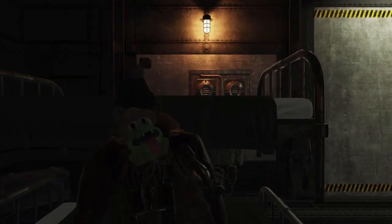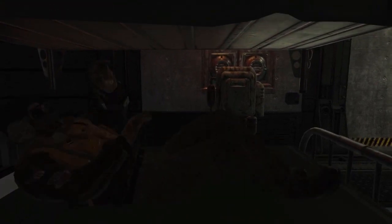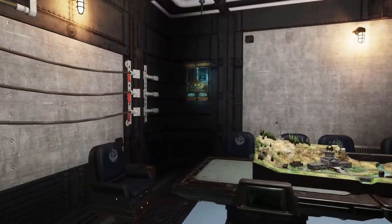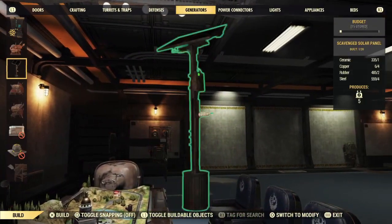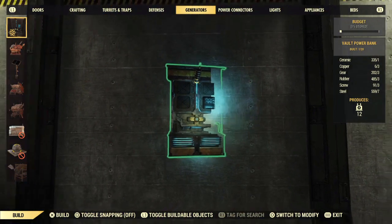Been making a little bunk bed over here, having a bit of fun. The basics of this entire system is you have a free standing basic area that you can do whatever you want in. It's not massive, but it's not bad. You also get a new power source which is the shelter power source - the vault power bank - which I'll show you. It only offers 12 power.